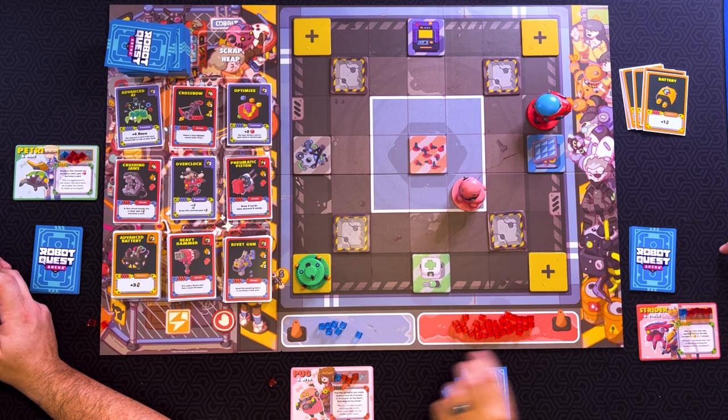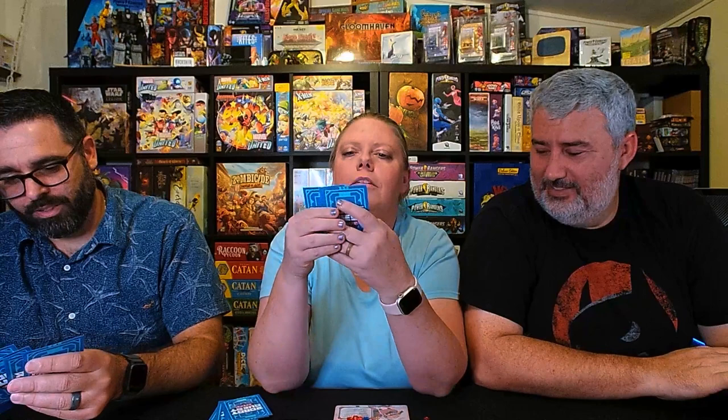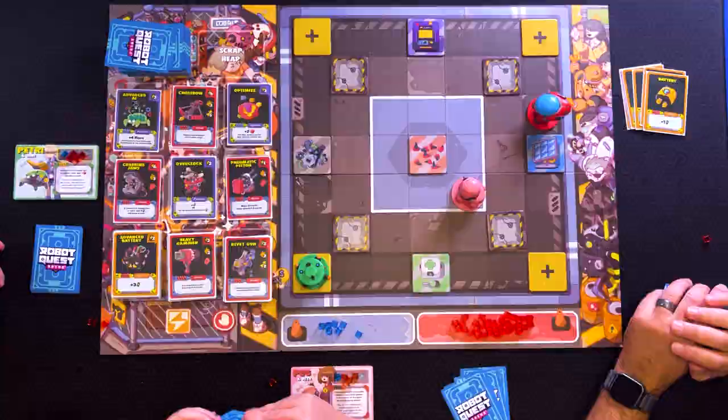So we played everything. Everything's discarded, so you now draw your hand back up to five. Which at this point is the rest of your deck. My turn? Yes. I am going to spend three for the advanced AI, and spend one for the Mnemonic Piston. And then I'm going to move two. That's all I got. My turn. I'm going to play all five of my batteries, because that's all I have. I am going to actually buy a heavy hammer, and I'm actually going to buy an advanced battery. Discard all that and draw up my hand. That is my turn.